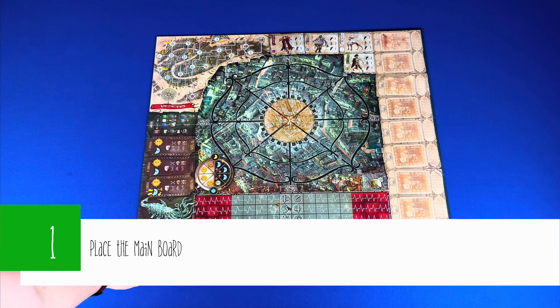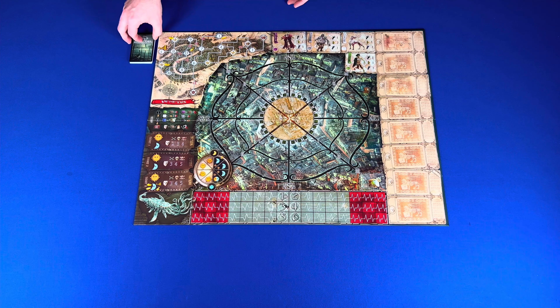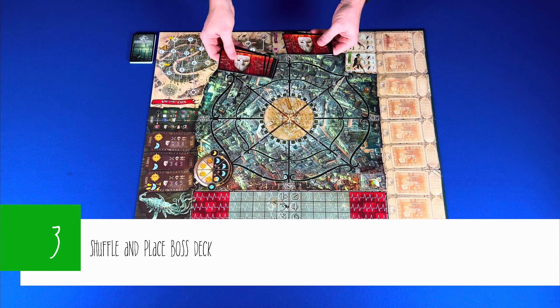Now let's take a look at the setup. We're going to be setting this up for a three-player game, which takes 15 steps. Step one: place the main board in the center of the play area. Step two: shuffle and place the nightmare deck next to the board. Step three: shuffle and place the boss deck next to the board.